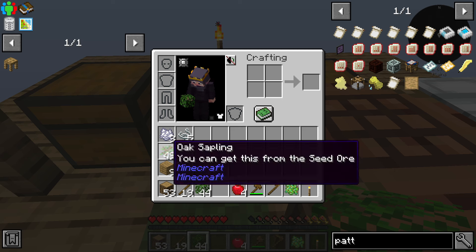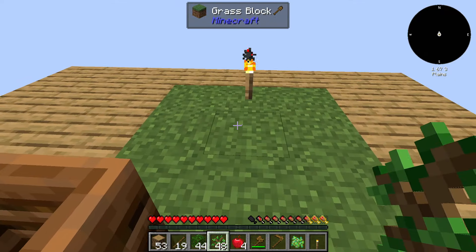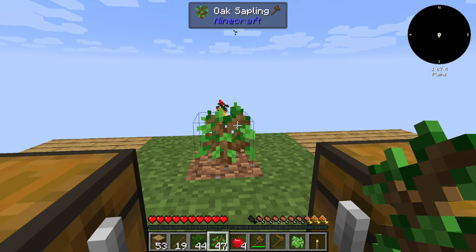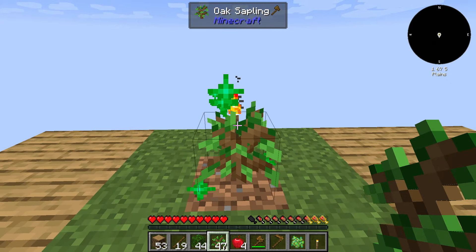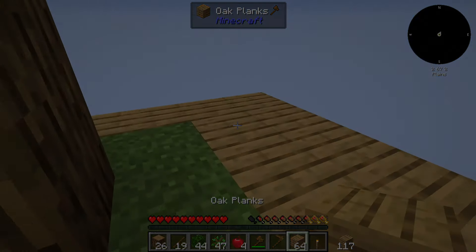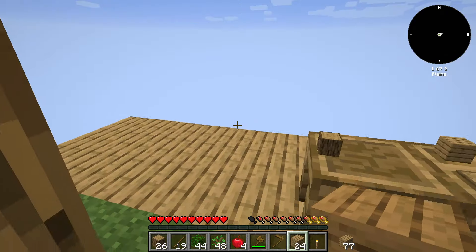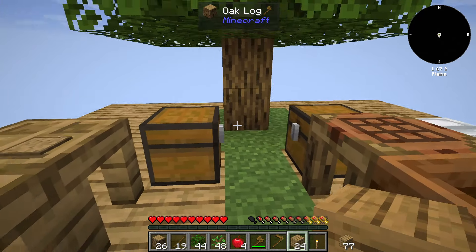We have 49 oak saplings already — my goodness! I'm going to plant them in there and keep those leaves ready. So I'm trying to expand this platform very quickly, because I'm starting to think my platform is getting very, very narrow. I think it's time to do that — look at the amount we have now, incredible. We need to make this thing a bit bigger — it's really important that we have enough space, because one thing that can happen when you play this game is that you forget completely that you're on a platform.